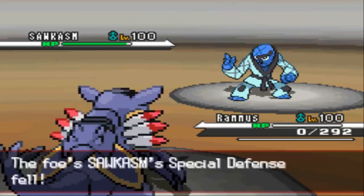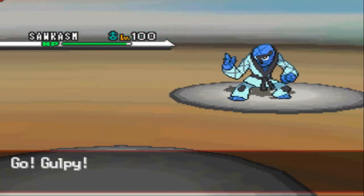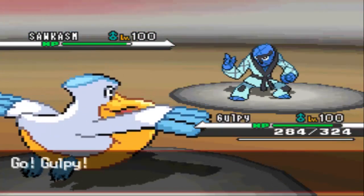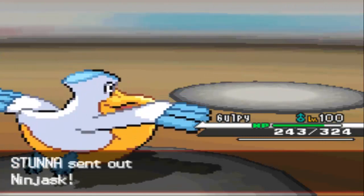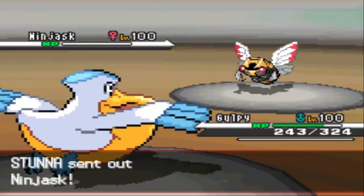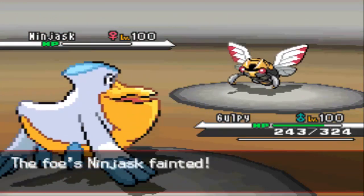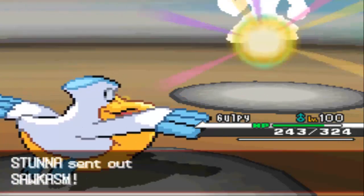He goes for Close Combat, and does not have Leftovers or Life Orb recoil, so that shows me he's obviously Choice. Knowing that, I can go into my Pelipper, which does resist Close Combat, so I can go for a free attack. That's a great play on his part actually — seeing what kind of Pelipper I am, because some Pelippers are Defensive, some are Offensive. In this case, he does know that I am Offensive with the Hurricane.